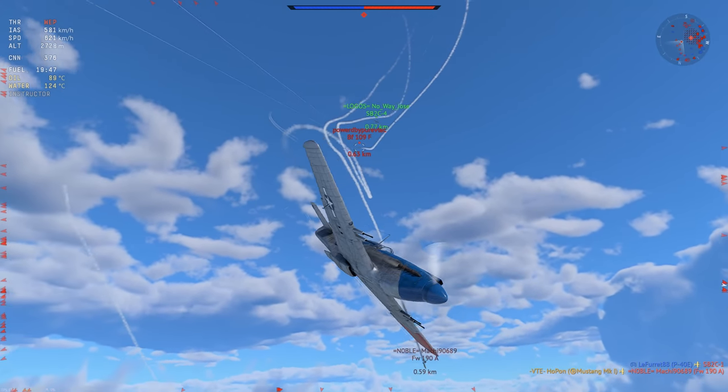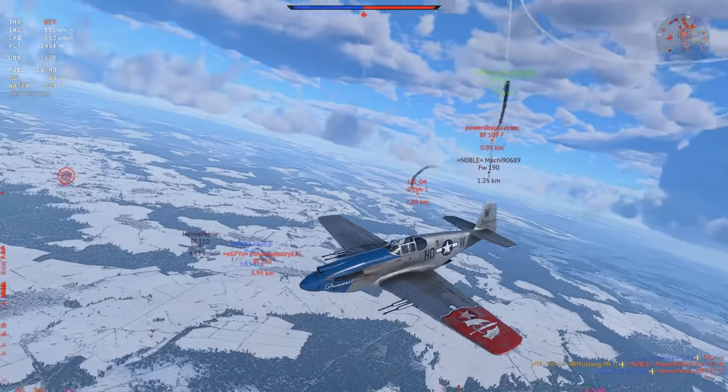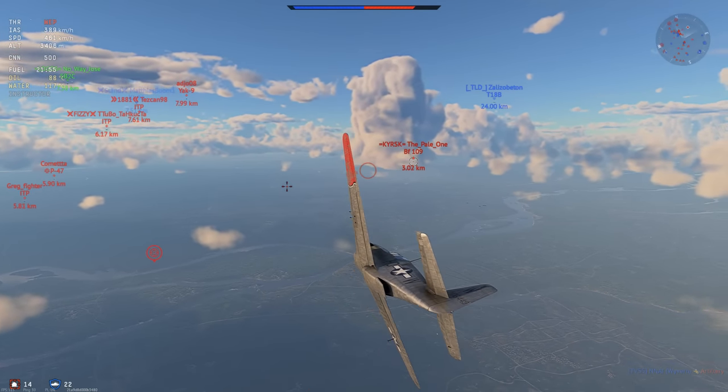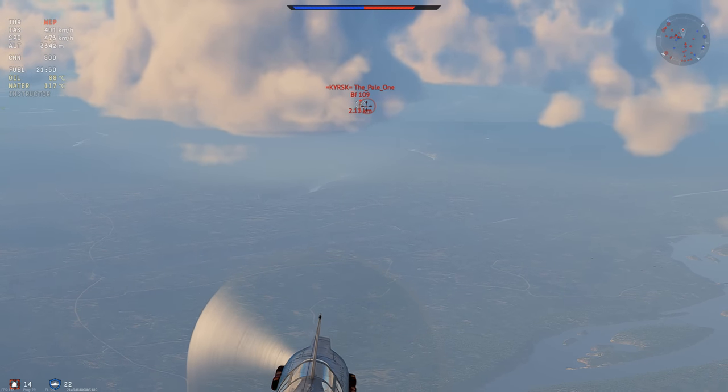Now we have the 109 on our six, but he is so occupied trying to kill us that Jose just gets his six for free. There he goes — set on fire and he is dead. The Yak then goes to RTB, camps the base for about 10 minutes and then loses no tickets. Very stellar gameplay indeed.